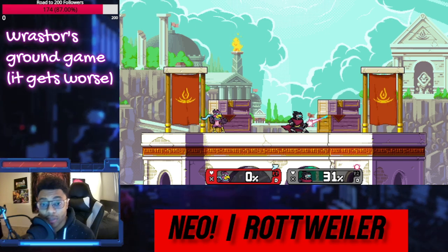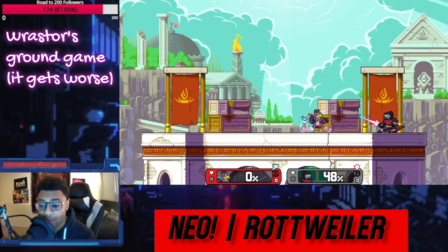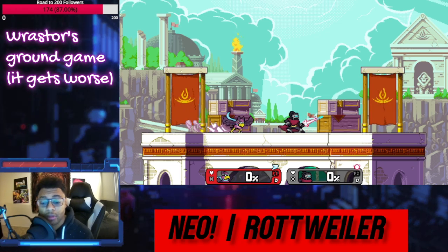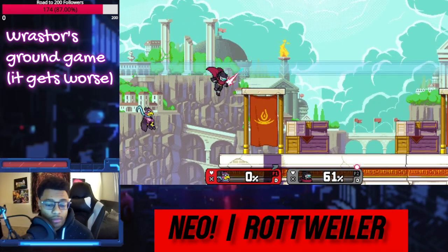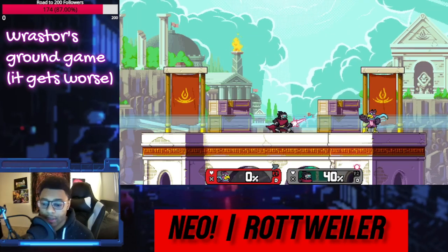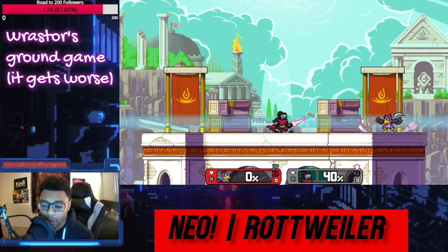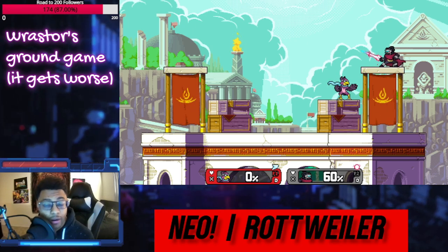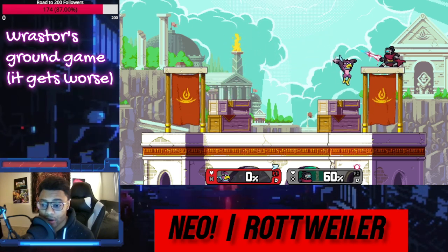And we haven't even gotten to his tilts yet — believe me when I say it only gets worse from here. Raster is the only character in the game who has three jump-cancelable tilts, so this effectively makes all of his tilts launchers. This is literally in the game. So all three of these are like a jump pad. In Slipstream, since he's so fast, he's going to be playing to whiff punish you — moving around, trying to invoke a reaction. The moment you overstep, he whiff punishes with one of these jump-cancelable tilts, and now you're in the air with a character with aerials and air mobility like this.